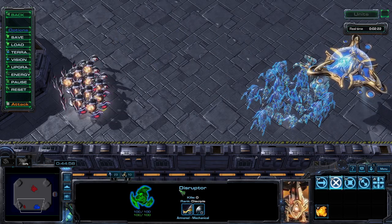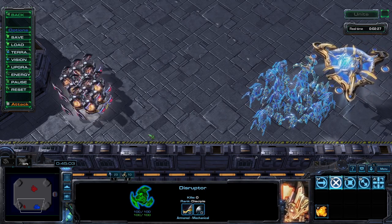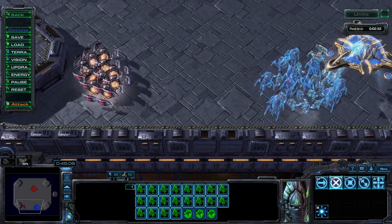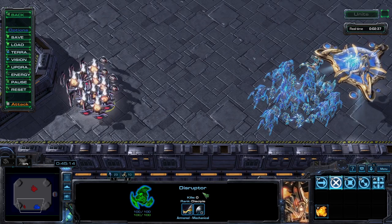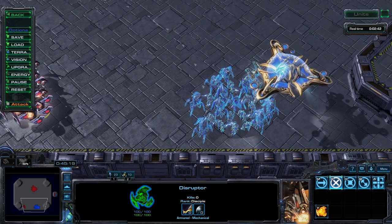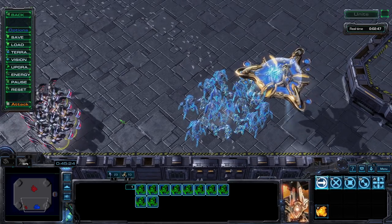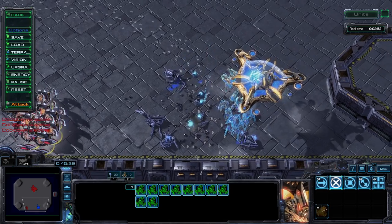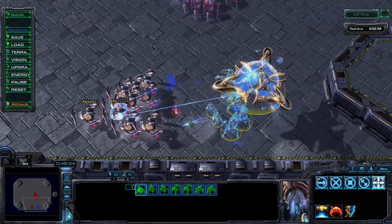I also want to bring up the Disruptor — not to fight the Mothership directly. If your opponent is using the ship for army cloaking, they are probably not going to micro and split for Disruptor shots. Best case, your Purification Nova deletes everything underneath the Mothership cloak. Worst case, you forced your opponent's army to split, which should either reveal the units or isolate the Mothership for priority targeting.